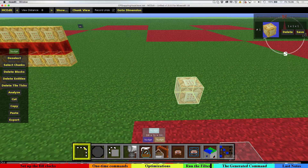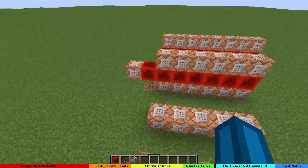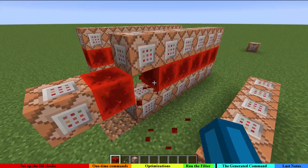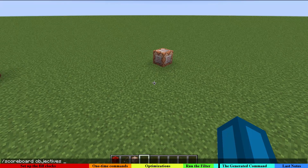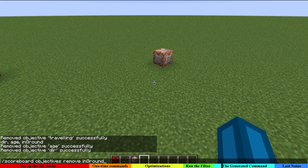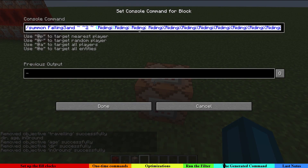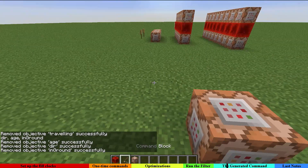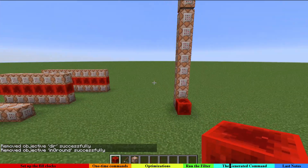As you know, these clocks are turned off so they cannot do anything for you. If I were to remove some scoreboard objectives and power the command block, you can see this is the command block with the command. You can just copy and paste this command onto Pastebin, and when a player loads this into their world and powers it, it's going to spawn the whole structure.